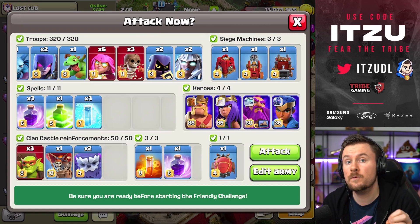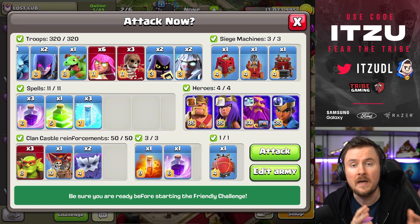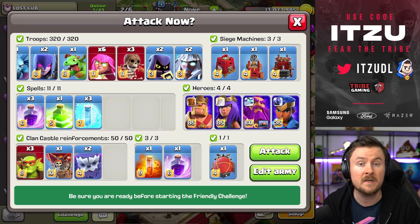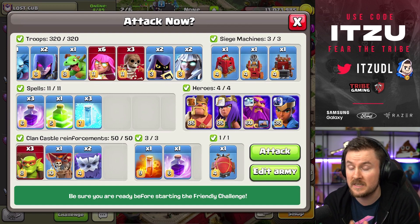Hey Clashers! Super archers got a new level at Town Hall 15. We've already seen from a couple of pro teams, like queen walkers for example, that super archers are a big threat to any base. Especially the combination of titans and super archers is an incredible, big threat to any base, and in this video I will show you exactly how to utilize that.